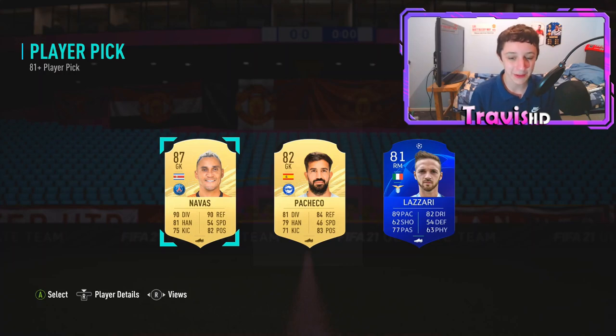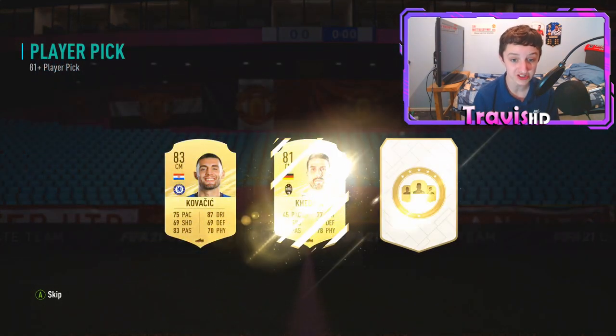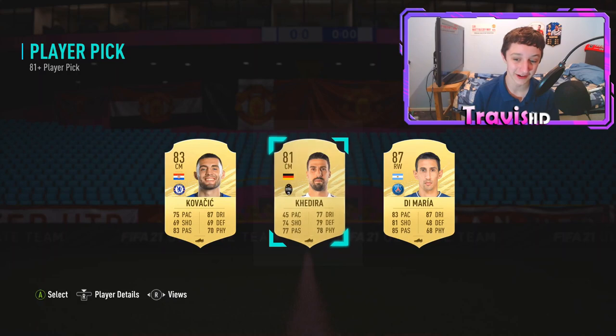These player picks are looking good, I cannot lie - an 87 Navas! He'll be very good for the Nani SBC. Ninth one, last on this page - these player picks are looking very promising. An 87 De Maria!